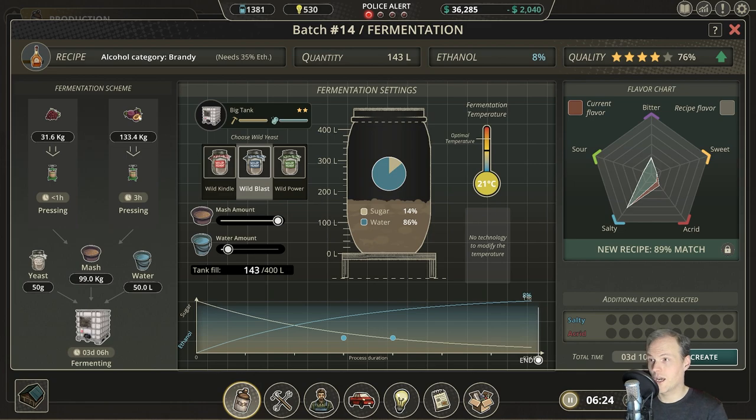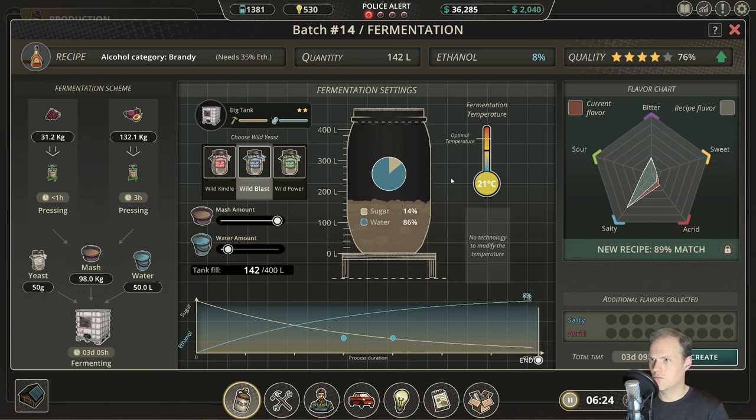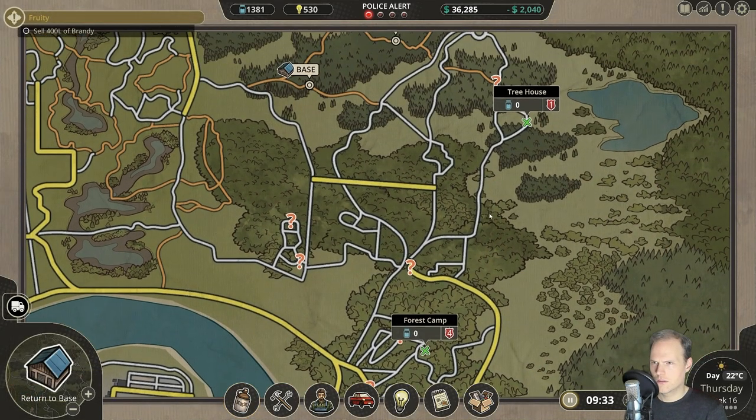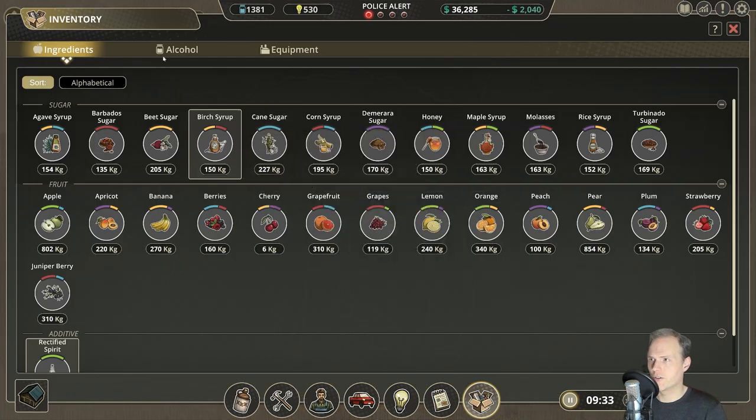Or we can just make what we have — that would be fine, just to uncover what it is. I think that's fair enough — still making a decent amount of quantity, it's almost filling a little fermentation tank. I believe enough time has passed. Let's check our inventory — and that will be alcohol.